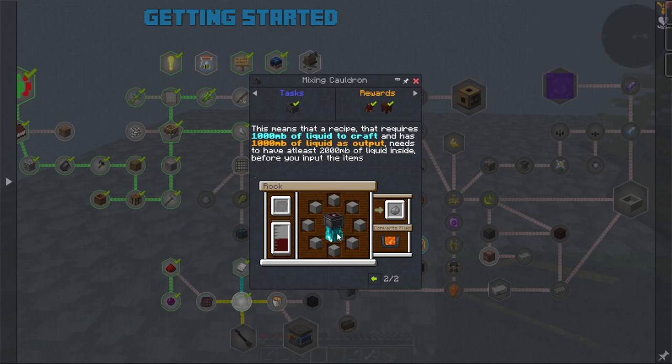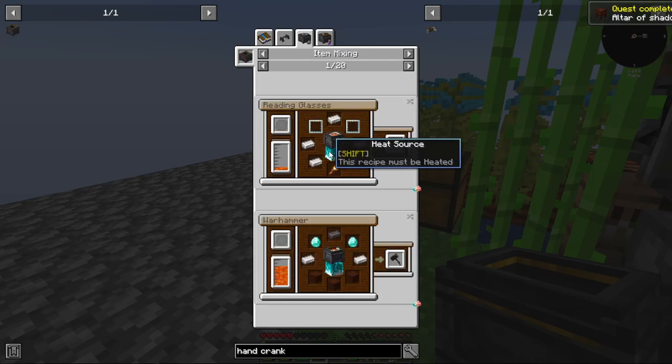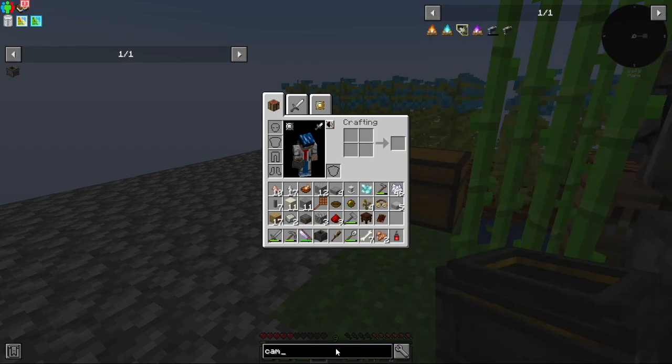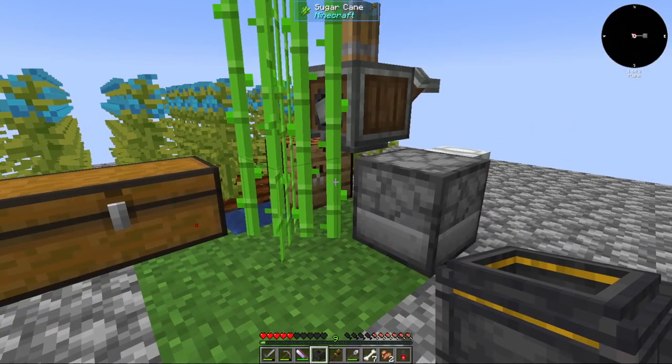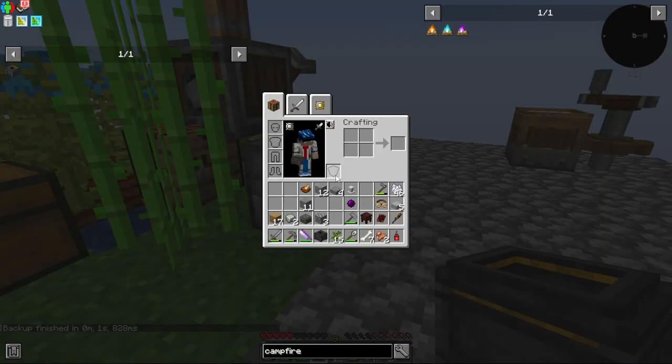Now I need to put this over fire — it needs a heat source, a block that must be lit. It can be a campfire. Can I make a campfire? I definitely should be able to — I just need a tree. I'm running out of inventory space.